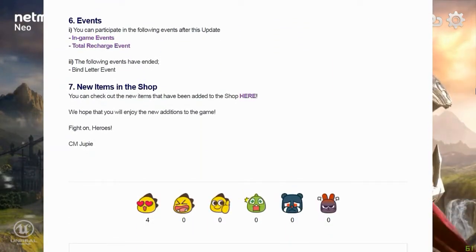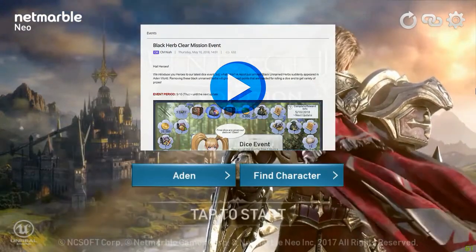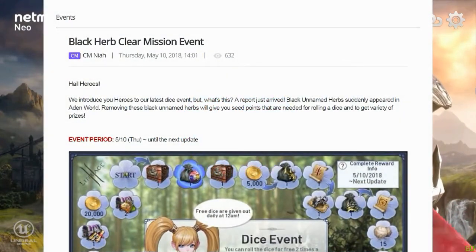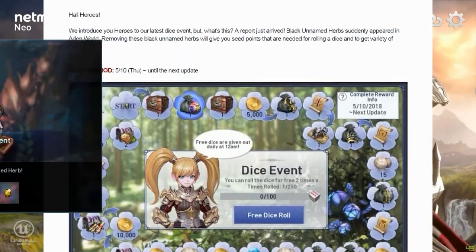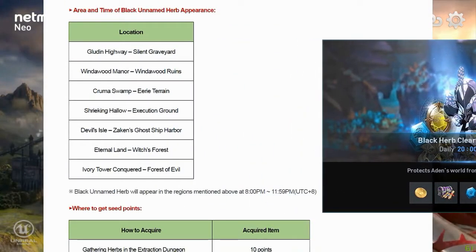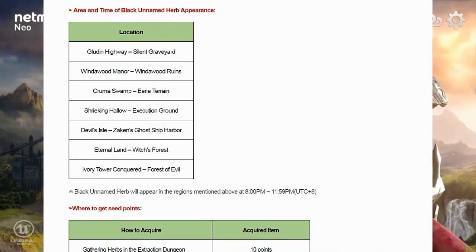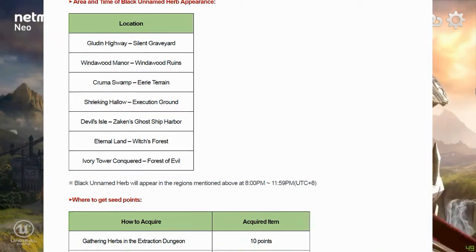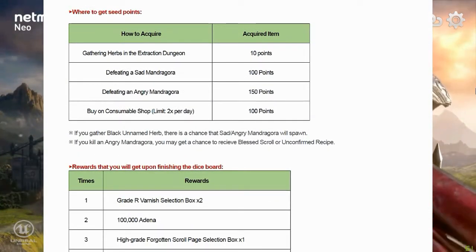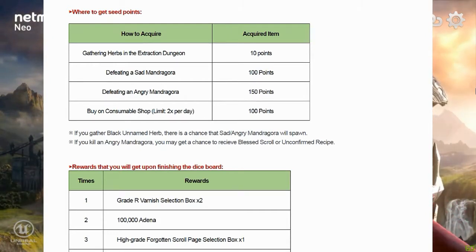On in-game events, the devs have served something fresh, so let's delve into its details as well. Roll it. The Black Herb Clear Mission Event is like a modded dice event. Dice or seed points, which are needed to do rolls, can be acquired via uprooting black herbs at certain areas during spawn time — 8 PM till midnight. You can also get seed points — an awful lot of them — via these methods as well.